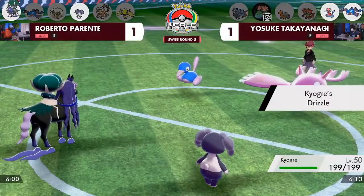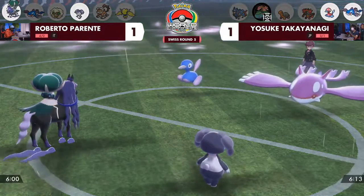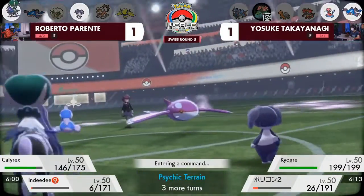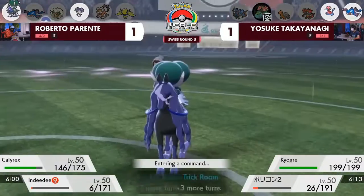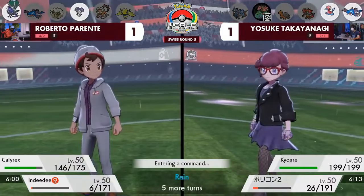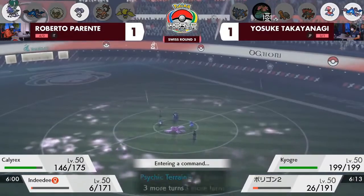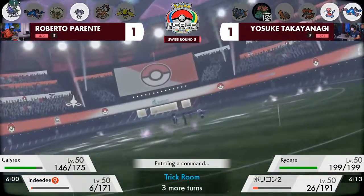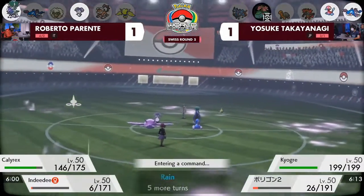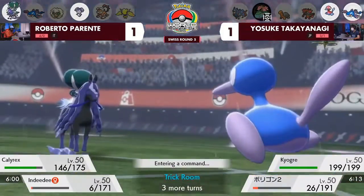Kyogre — Trick Room is up — and we've seen how the Kyogre speeds have interacted. Because it has spread-type damage, Indeedee definitely can't go for a Follow Me this turn to support Calyrex. The Follow Me does not matter against a Kyogre, and because of being on a Trick Room team and trained slower, the Kyogre will be able to attack at higher priority because of Trick Room. Then Calyrex is the slowest thing on the field — this is not the position Calyrex wants to be in. It's not really used to that situation since it usually outspeeds everything thanks to Chlorophyll.